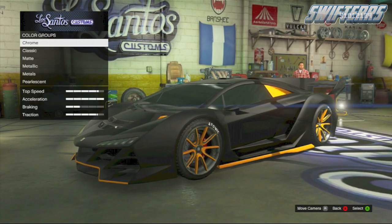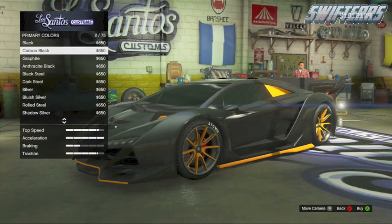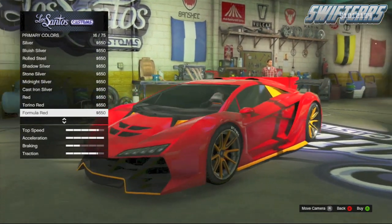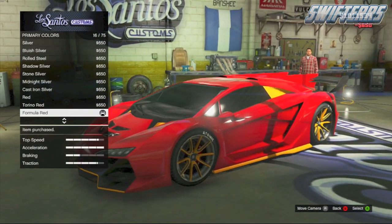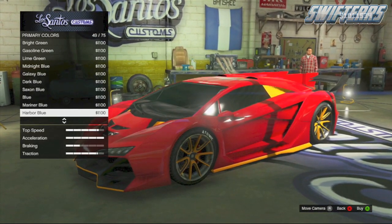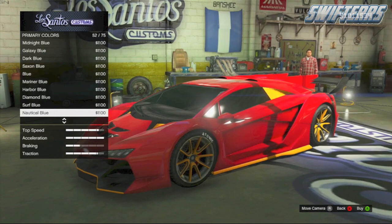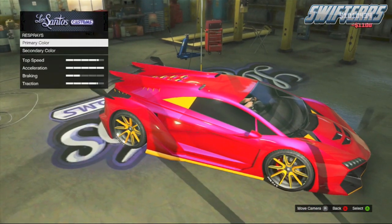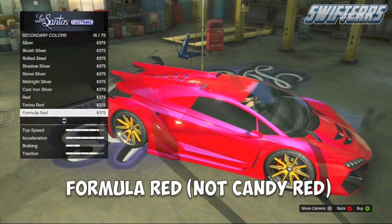Now the first paint color that I'm going to be showing you is a variation of the bright candy red color. So scroll down to your metallics and you're going to want to apply a formula red as the primary base. As soon as you do that, back out of the metallics, scroll down to the pearlescent, and you're going to want to apply an ultra blue pearlescent on top of the formula red base.